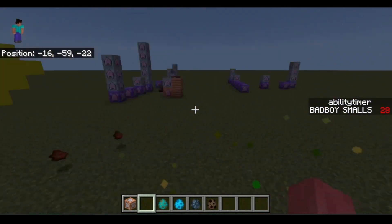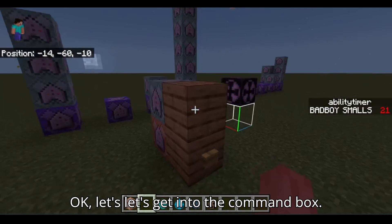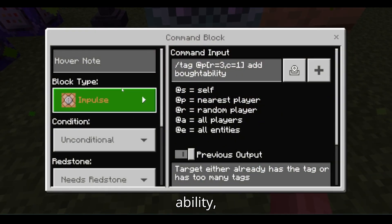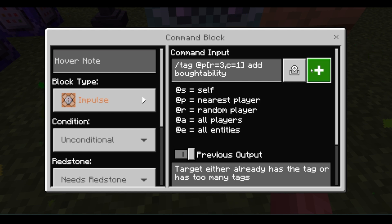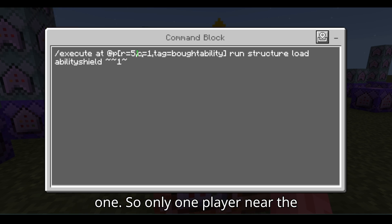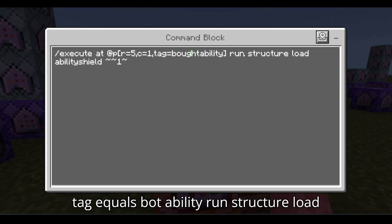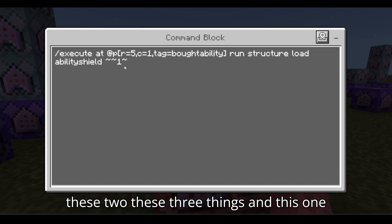That's basically what it does — it has this particle effect so the player knows it's active, and it makes it cooler too instead of having just a timer. Let's get into the command blocks. If you want to make it a shop, which I recommend, you can do: tag at p, radius 30, equals 1, add bot ability. And then chain conditional needs redstone, execute at p equals 5 equals 1 — so only one player near that wants to buy gets the tag.